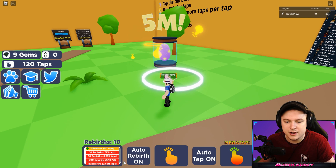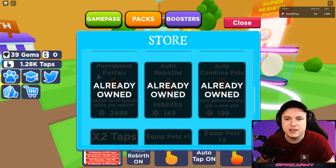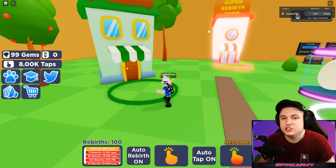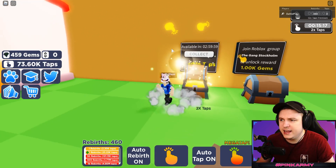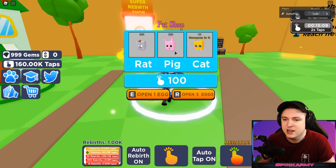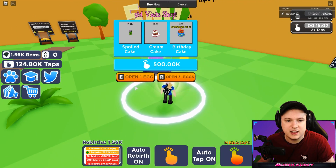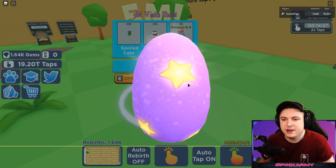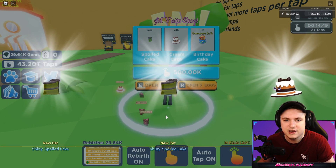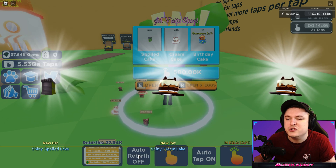Now I'm putting on auto tap and auto rebirth to get ourselves rebirths going. I'm also going to the store to buy a 10x tap booster to speed things up. There's also an auto double tap available. You should prioritize buying the two main eggs until you have a lot of rebirths. With auto rebirth on it goes super fast, and these pets are actually equal to the zombie pets, which is really nice.